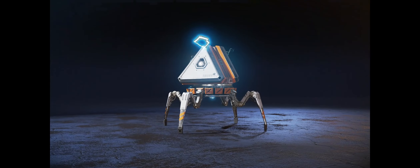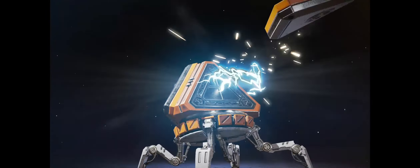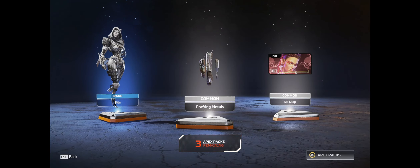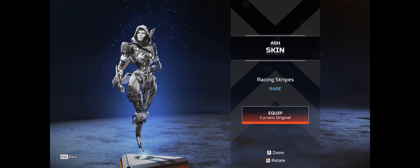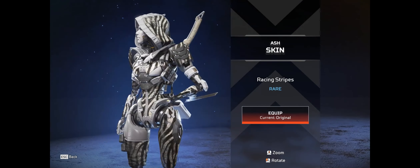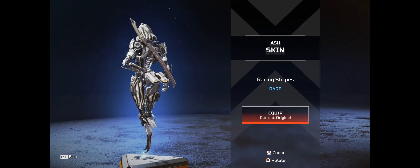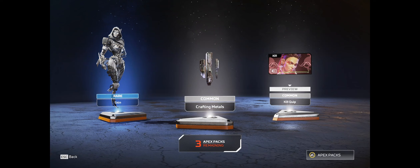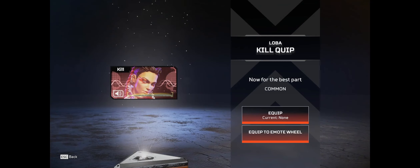And then more copper metals. We got four more packs. A skin for Ash - racing stripes - doesn't look too bad. We also got a kill quote: 'Now for the best part, looting your corpse.'